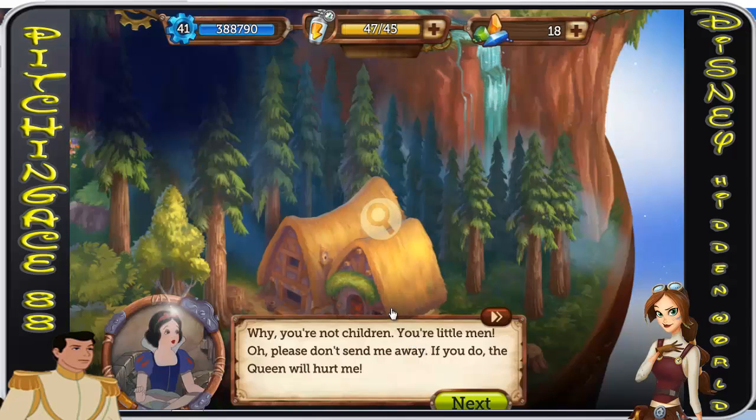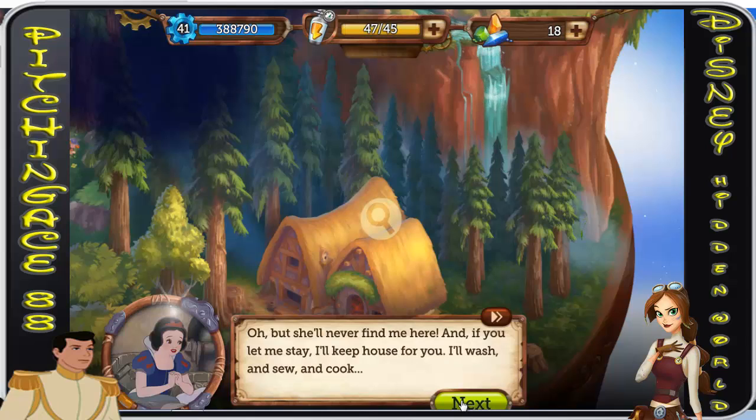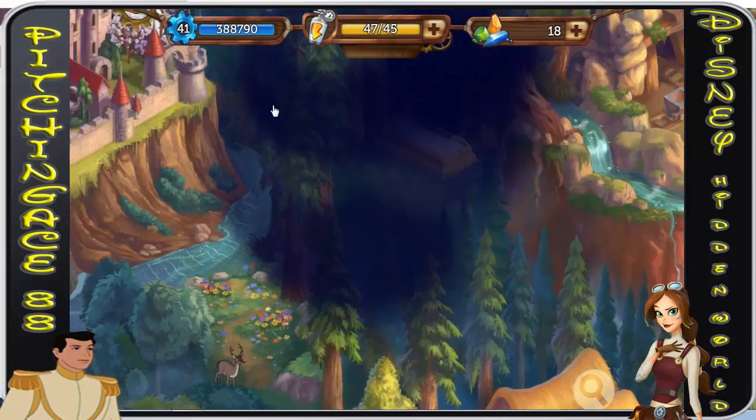'Why, you're not children — you're little men!' 'Oh, please don't send me away. If you do, the queen will hurt me.' Doc: 'Tell her to get out! If the queen finds her here, she'll swoop down and wreck her vengeance against us.' 'But she'll never find me here, and if you let me stay, I'll keep a house for you — wash and sew and cook!' 'Cook? Hooray!' Hey, I mean, that wouldn't be too shabby.